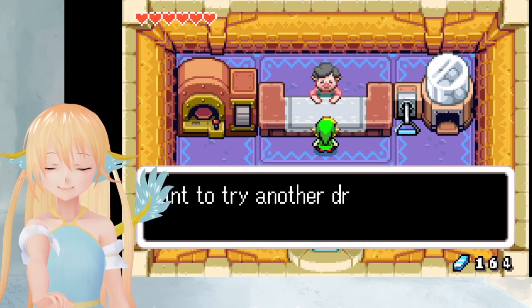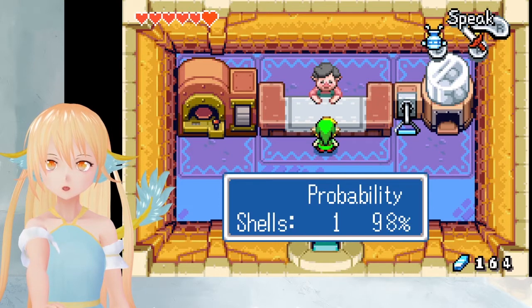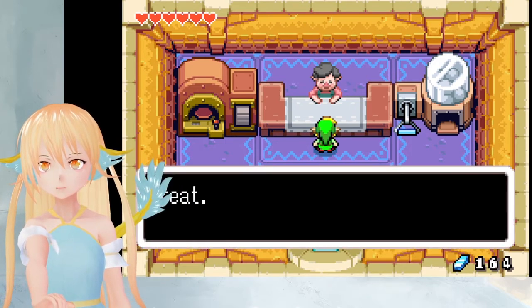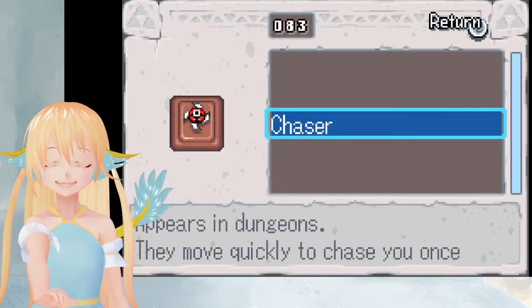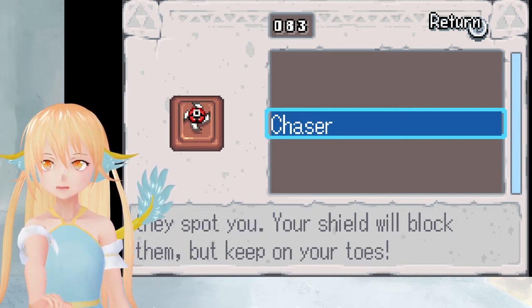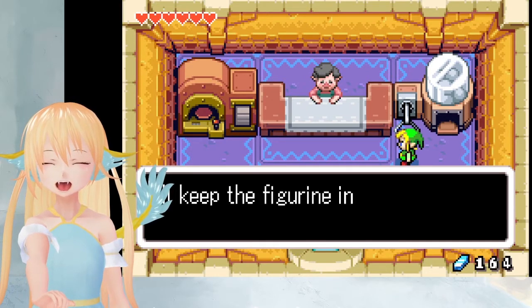Let's roll again. Want to try another drawing? Yes. We can still just use one shell. Let's see. It's another green egg. A chaser — appears in dungeons. They move quickly to chase you once they spot you. Your shield will block them, but keep on your toes. Wowie! Congratulations. I keep the figurine in the case. One episode I'm just going to do gacha. I think that's going to be a great episode.